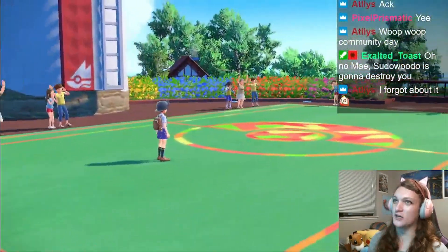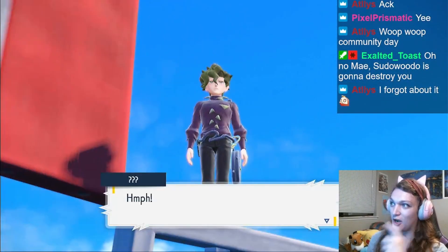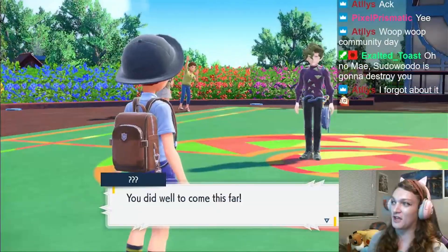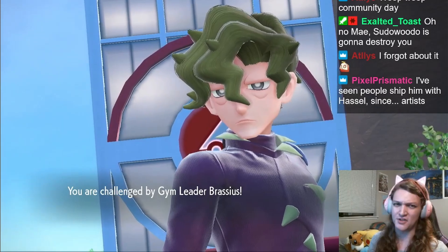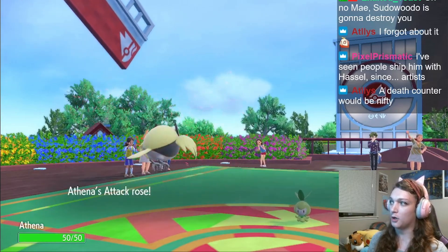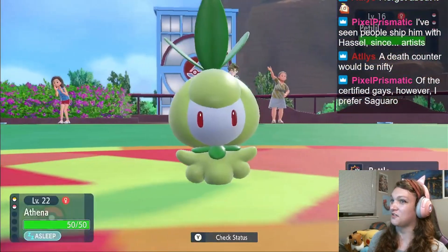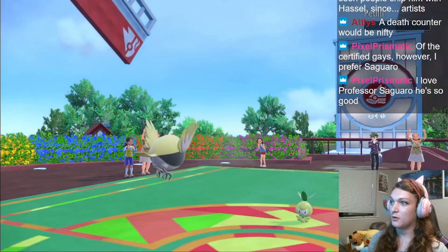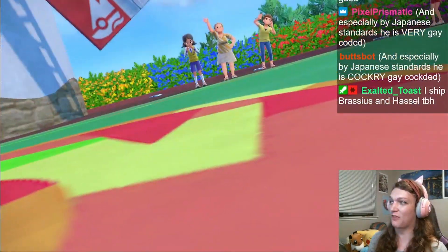Here comes a certified gay descending from above in dramatic fashion as always. Very classy, Brassius. And just a reminder this is not a Nuzlocke — it's okay for Pokemon to die, I just don't want them to die. I might do a death counter. We're just gonna set up with a quick Honeclaws — Candy is not gonna see a lot of this battle unfortunately. Sleep Powder! I don't have any awakenings. Athena woke up after only one turn of being asleep — let's go baby! Gotta Honeclaws up and we're about to sweep.